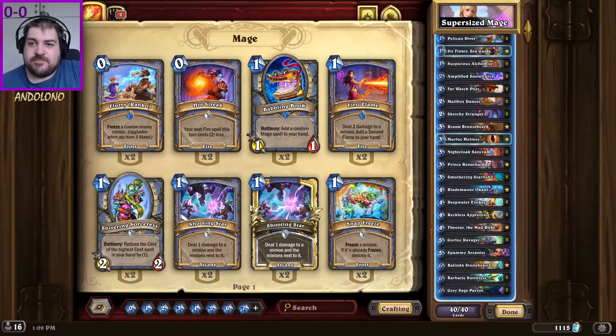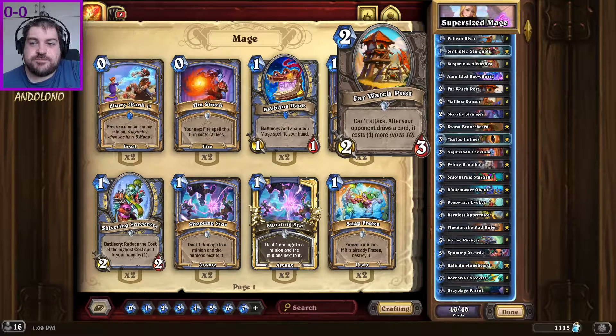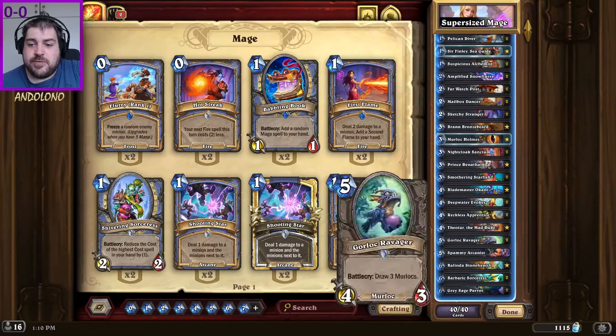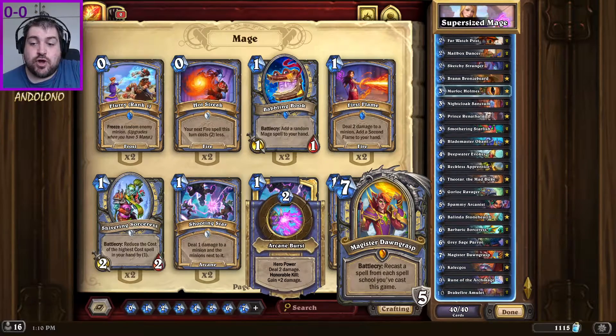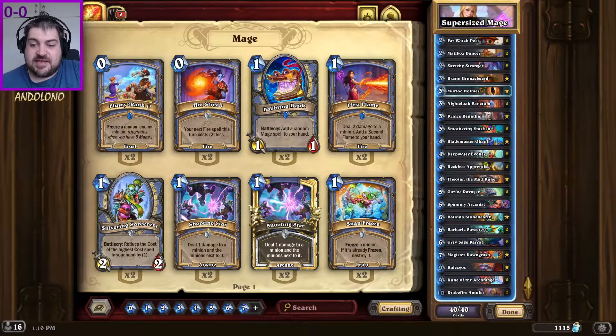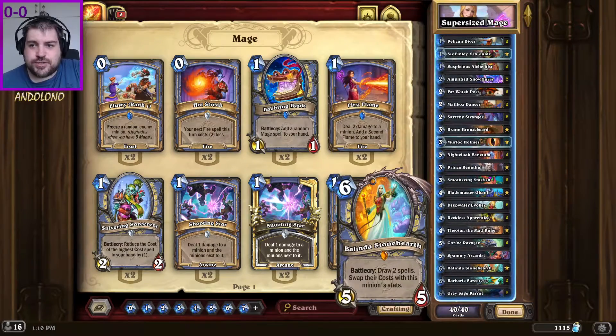Other than that it's to disrupt the opponent. We have some early game aggression with Pelican Diver, Far Watch Posts to slow them down a little bit. I've thrown in a Sketchy Stranger as well — maybe we get a nice little secret that can help us. Also a lot of secrets have a mage class spell, so if we ever cast Dawngrasp we get another copy of it. I've also got Grey Siege Parrot just to repeat some of these spells. Other than that it's just great stuff.